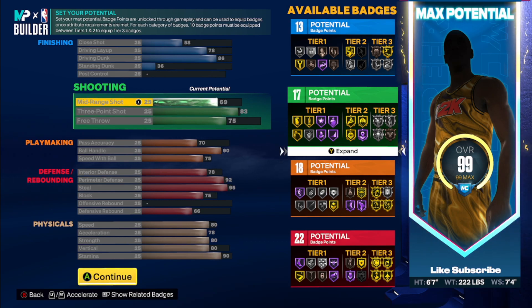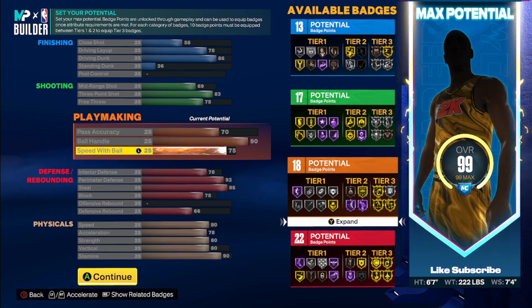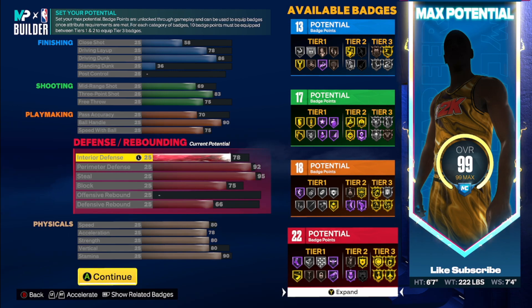We get an 83 three-ball with a 69 mid-range to have 17 shooting, with a 75 free throw. For the 55 you have a 75 pass accuracy — I wanted that to be a 75 on all the builds but it was just kind of tough to do that, so you can get LeBron James pass-out. We just ended up with a 70, with a 90 ball handle and a 75 speed of ball. This is kind of like an off-ball guard build where you can create for yourself and play great defense.